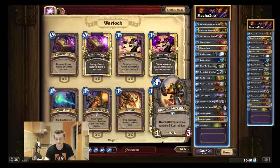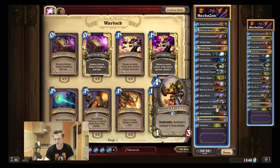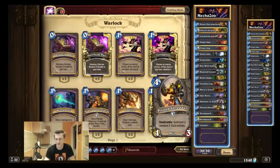Piloted Shredder is probably the strongest card in the expansion in my opinion. Sometimes you get crazy cards like Millhouse Manastorm — a 4/4 — or even Succubus, cards like that. Even the weaker 2-drop results like Haunted Creeper can auto-win you the game. It's a very strong card, it's a Deathrattle minion, and it's the best 4-mana Deathrattle minion. I really like this card and I'm testing it as well.